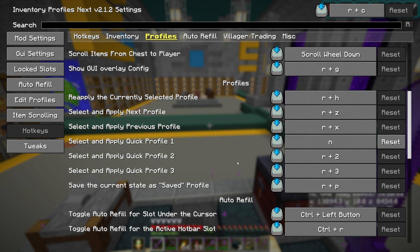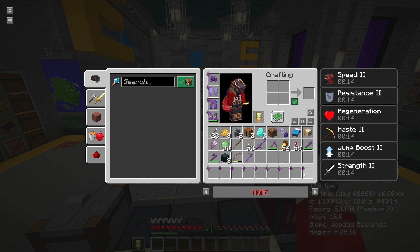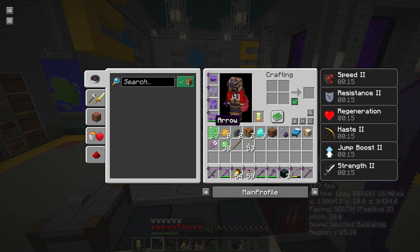Escape out of the config menu, go into your inventory, get rid of all your items — boom — and then hit N (or R plus 1 if you haven't changed it). Boom — that has just applied everything, putting all items back into their profile slots.